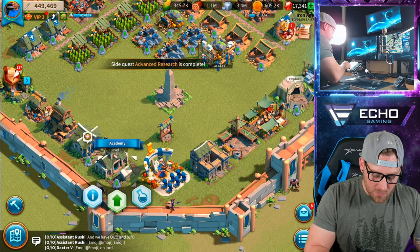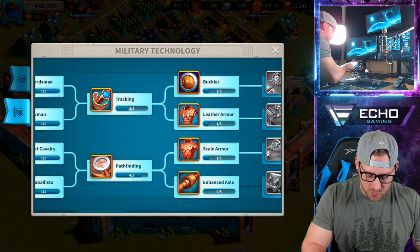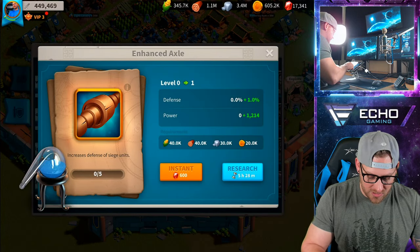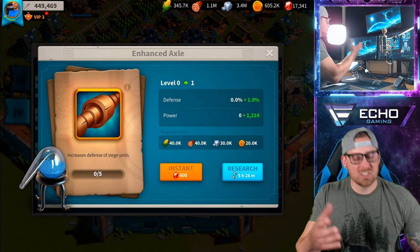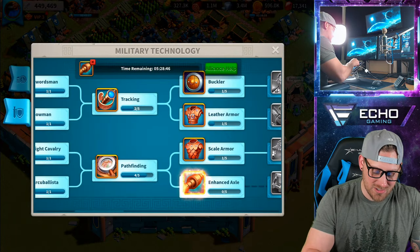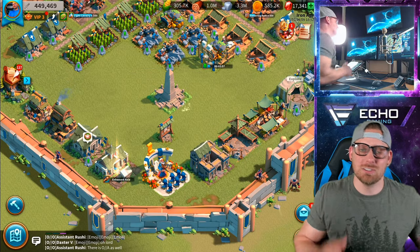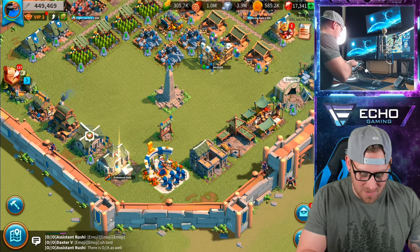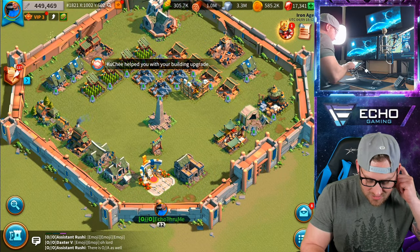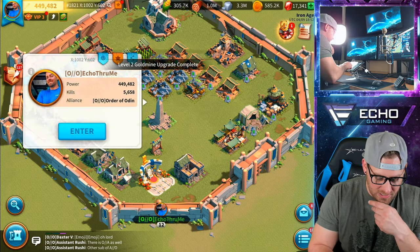Research is done and we can do a little bit more. Let's go under here and see what kind of research we're doing. We're going to go with the enhanced axel. This is going to increase my defense of siege units — although they're really not doing much defending, if someone tries to attack my siege it's going to give them a little more of a hard time.